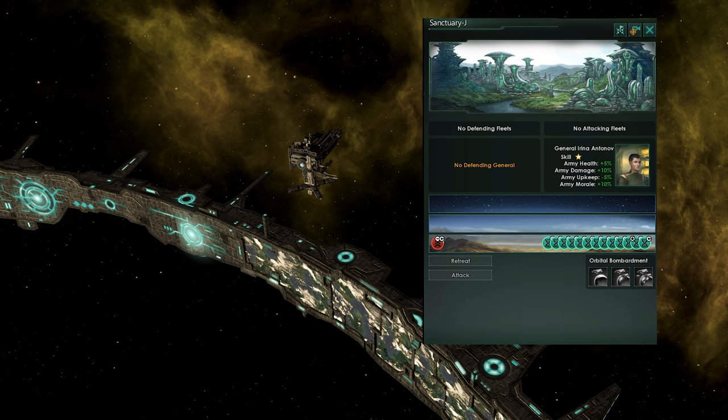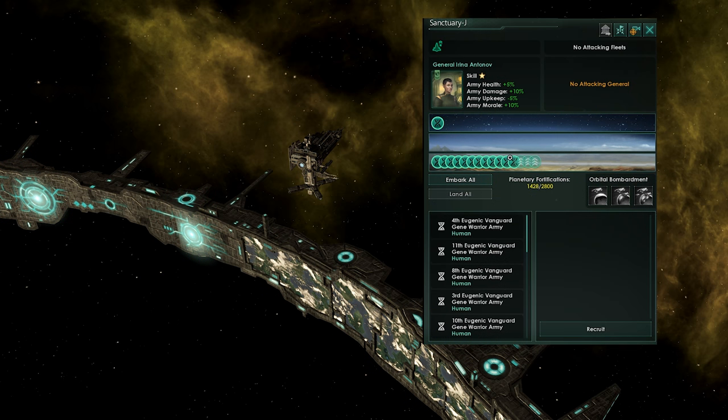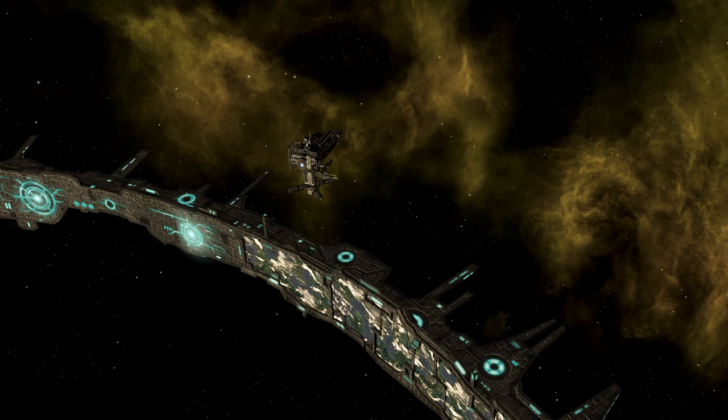I hope this was interesting to you and that you learned quite a lot. The ringworld event Sanctuary is relatively rare — it doesn't pop up very often. If you do see it, try to grab it as soon as you can. It is a huge boon, very, very strong to have in the mid-game. Is it more difficult to capture than a fallen empire? No, but it's still a ringworld and it can give you living metal, even. And that should not be overlooked.